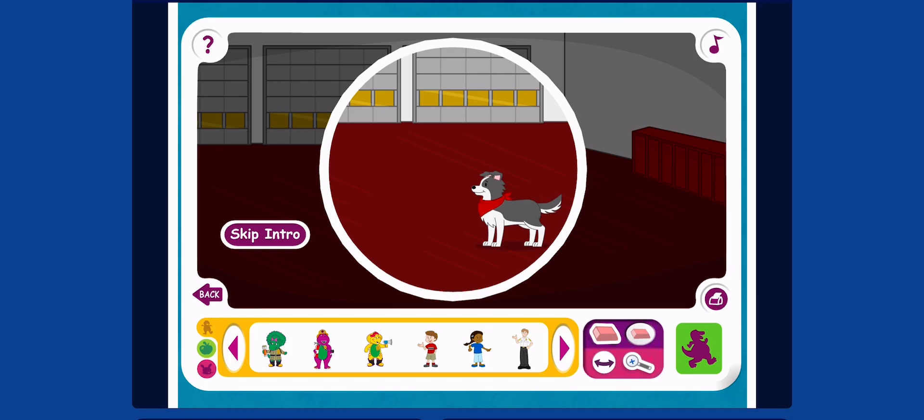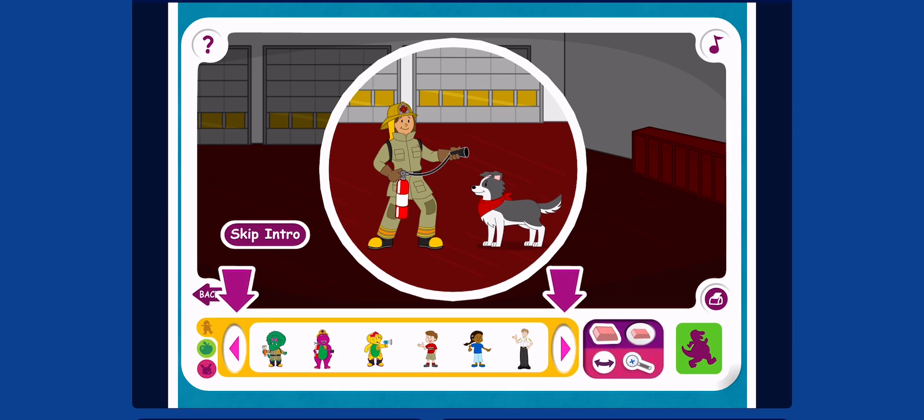I thought so! Here's how to play. Click on a sticker to pick it up, click again to place it in your scene. Click on these arrows to see more stickers, or click on the button to see different types of stickers.